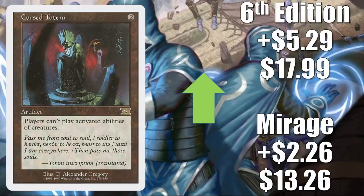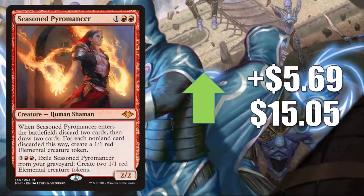Cursed Totem sees a little Commander play — Mirage goes up $2.26 to $13.26, 6th Edition goes up $5.29 to $17.99. Seasoned Pyromancer is one of the cards getting a bump because of Lurrus. It's also in Gruul Midrange decks popular in Modern and sees some Legacy play. There are also new Commander cards that play well with this, like Rael the Everwise and Winota, Joiner of Forces from Ikoria. This goes up $5.69 to $15.05.